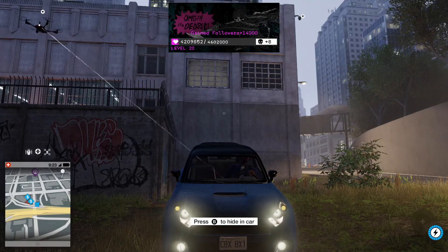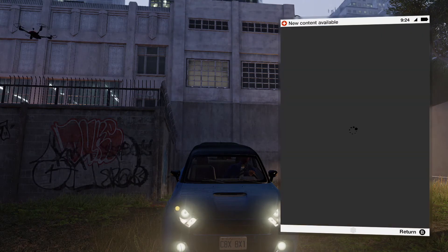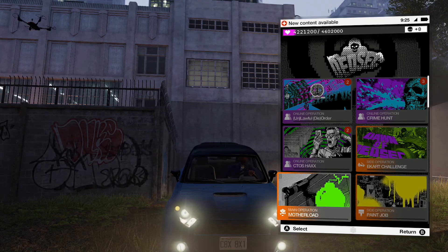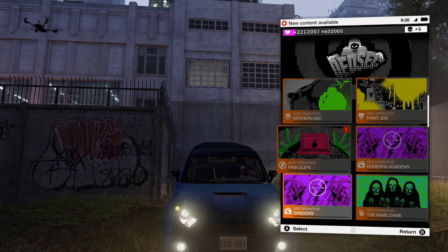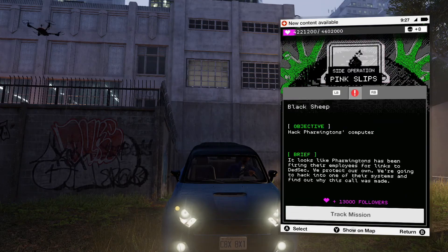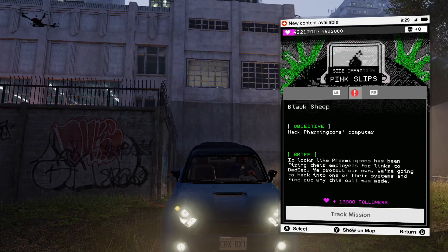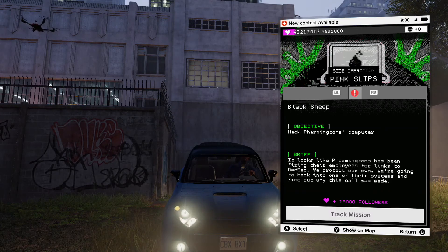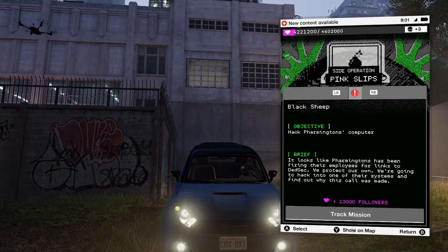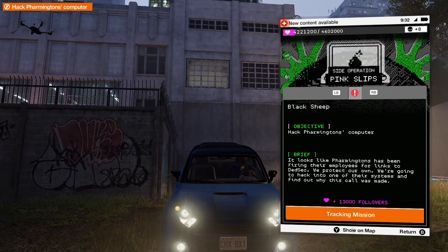Mission complete! Alright, so let's look at the next one we have to work on. We're going through these side missions as best as we can. We have these E-cart operations — I feel like these are just races, but I'm not exactly sure. So let's do the Pink Slips one. Hack Farmington's computer — it looks like Farmington's has been firing their employees for links to DedSec. We protect our own. We're going to hack into one of their systems and find out why this call was made.